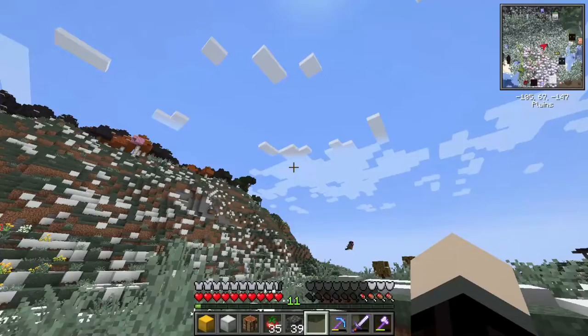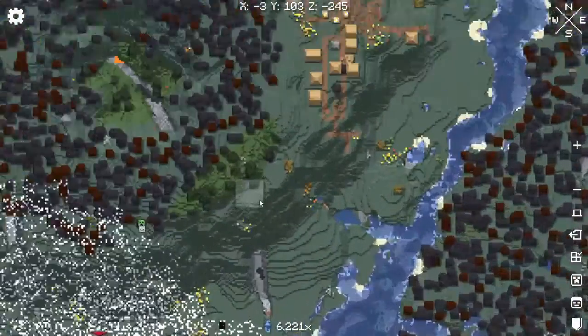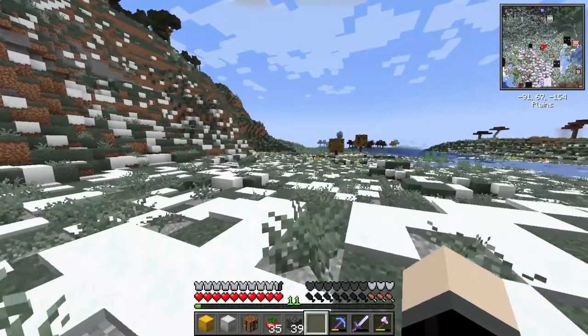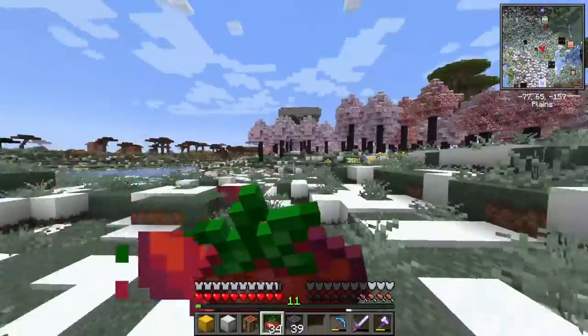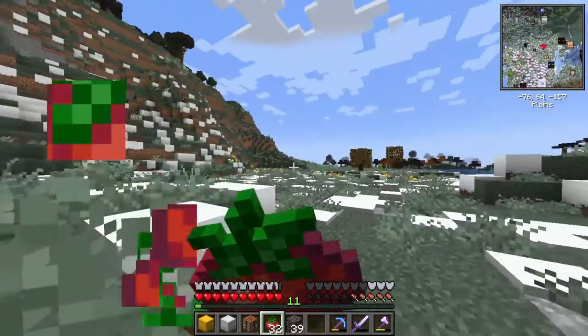And by end wood, I mean just the wood that's in the End. I don't know the official name, but if I'm correct — if I can zoom out — yep, we have to go over here. I want to go get a bunch of end wood and a lot of end decorations. That way, we're going to have this thing looking cool. I want an alien-styled look. I'll see you guys in the End.